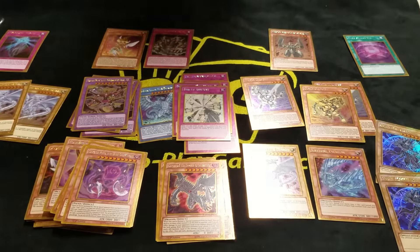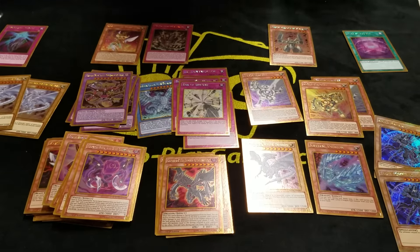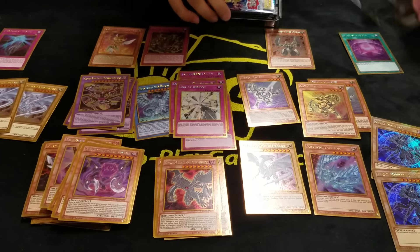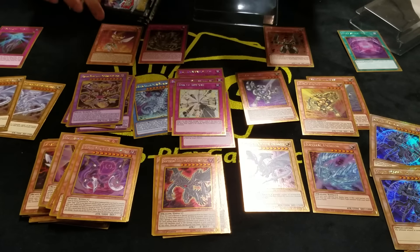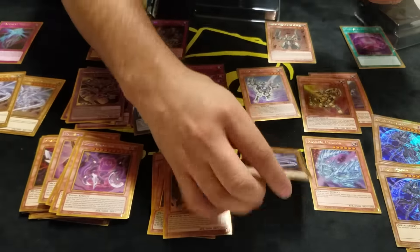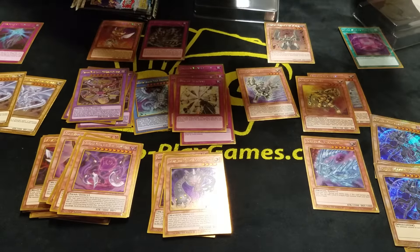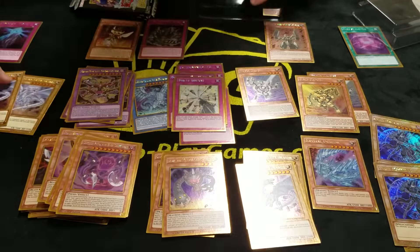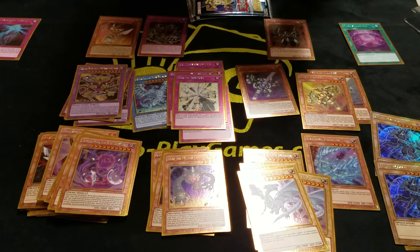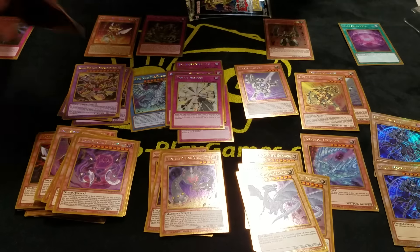All these cards will be available on our website, guys — www.pro-playgames.com. Use promo code '1000 likes' for 10% off your order. We also sell on TCG Player, actually one of the lowest price sellers on TCG Player with high feedback and super low prices. We have all the Blue Eyes and Dark Magician ones too.